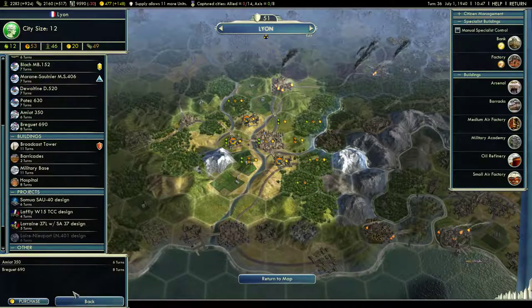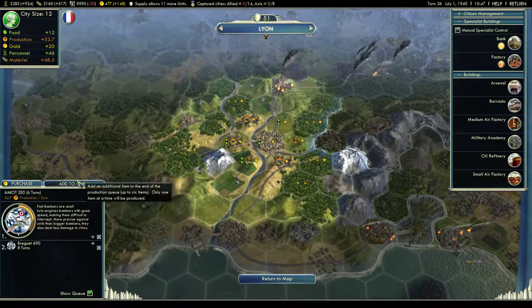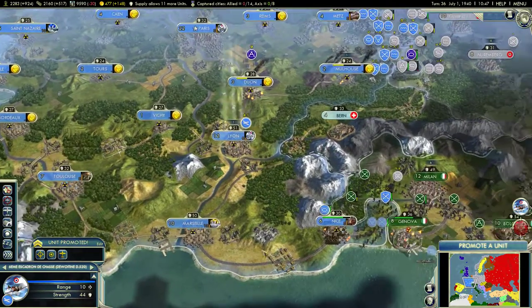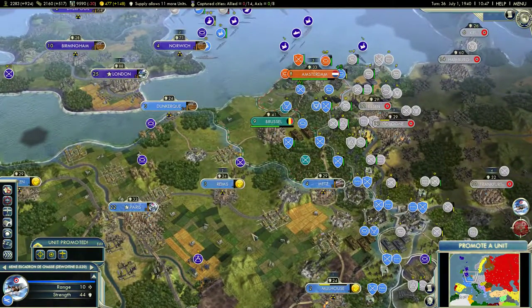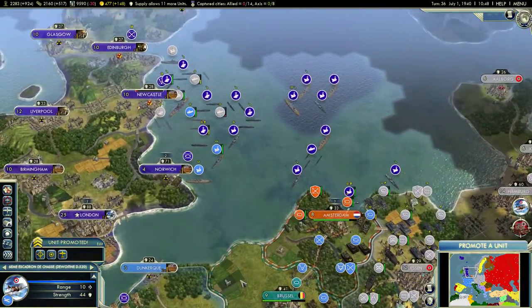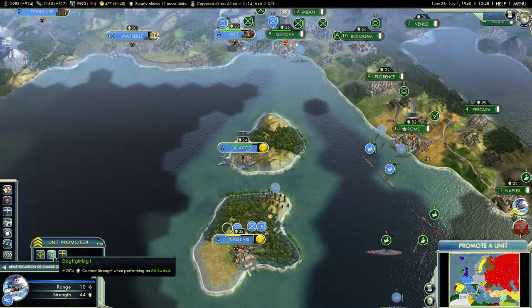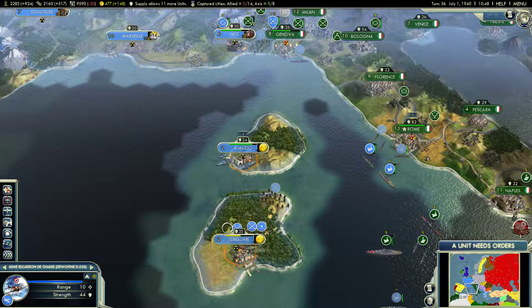I just built a D520 — it's a dogfighter with plus 33% against air units. As much as I would love to have another fighter defending Northern France, I'm going to depend on my erstwhile ally the Brits to do that for me, and send this guy to Corsica to assist with my air superiority campaign against the Italians.